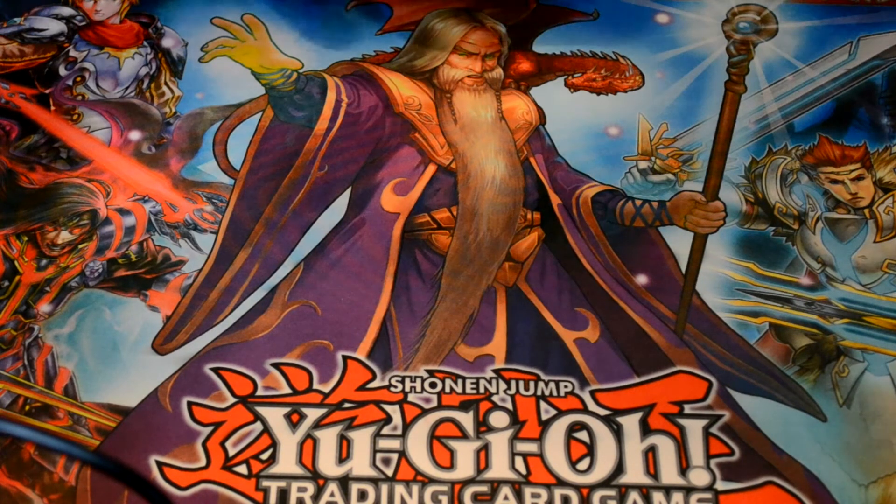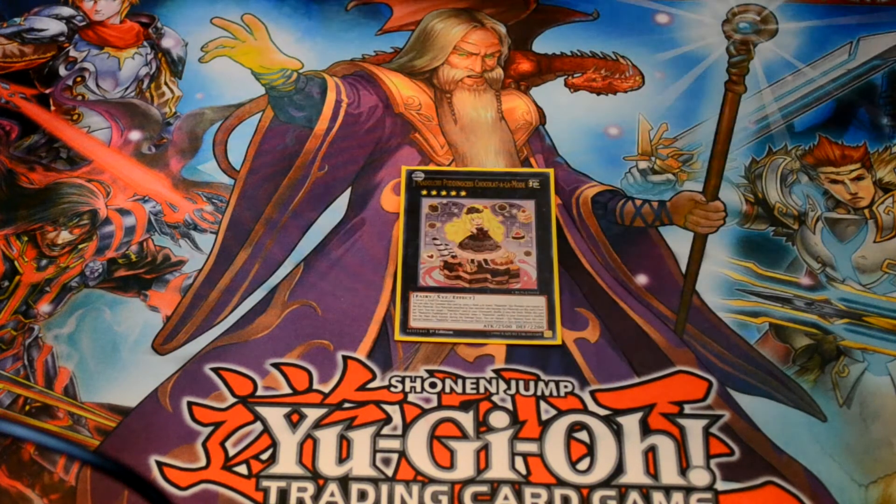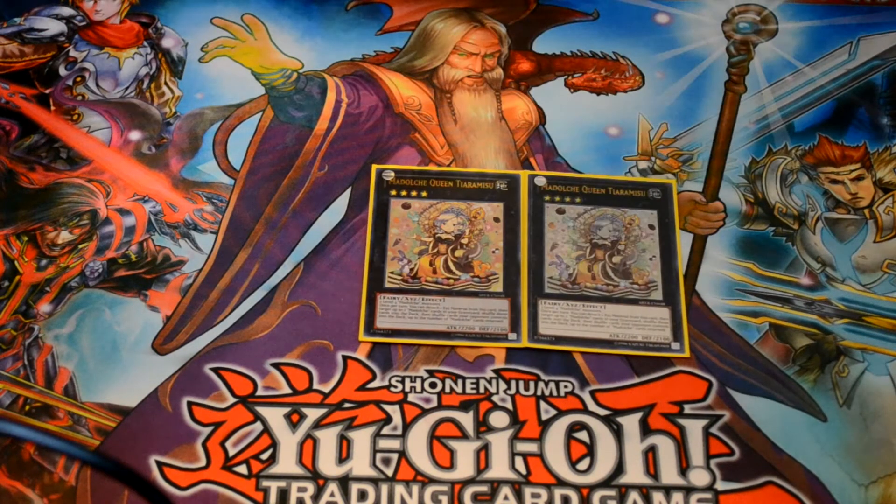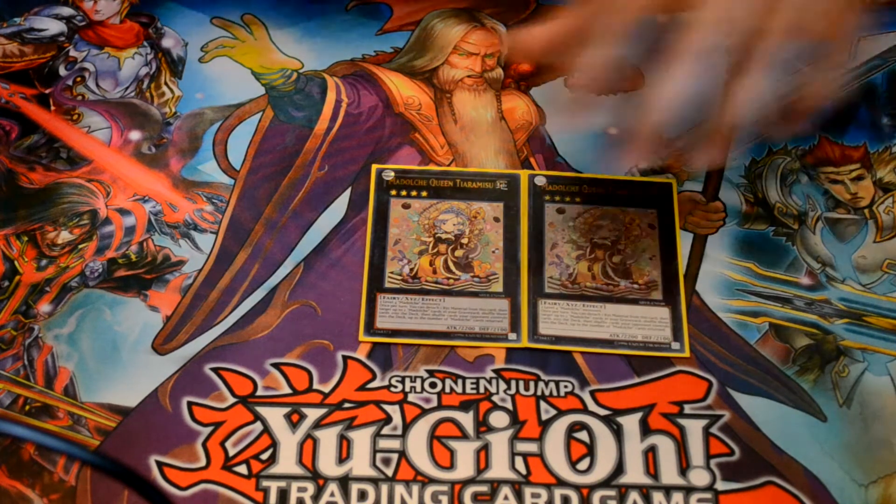Now onto the extra deck. Dolce Beater — that's all she's really good for since I'm not playing the Rank 5. If I have to get over a bigger monster I can now extend up to 3500 ATK which isn't too bad. Two Tiramisu — gotta have two. Sometimes I run three to keep cycling them, because without Tiramisu in the deck you're basically playing a bunch of little monsters that can't do anything.